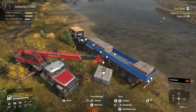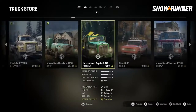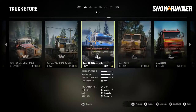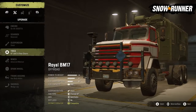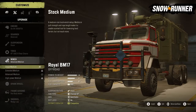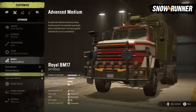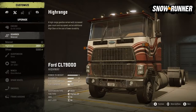Let's start by talking about the stars of the show — the vehicles. We have a bunch of branded vehicles for you to choose from, from light off-road scouts to heavy highway trucks. Each of them can be customized to your liking. Are you going for versatility or specialization? It's up to you. You can mod vehicles to do better on the road or off, with careful engine, gearbox, suspension, and tyre selection.